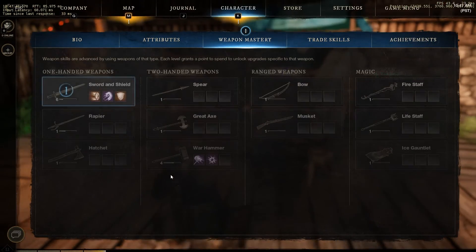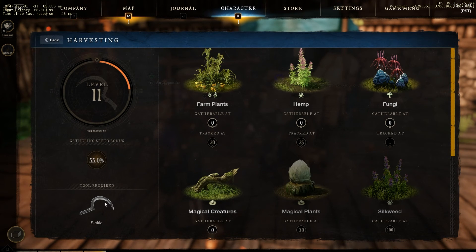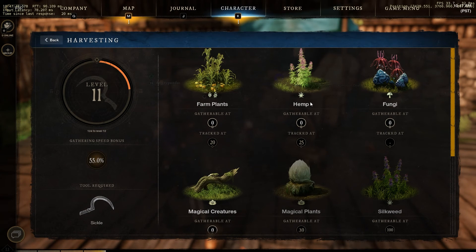What's up YouTube, DemonWaffle here, and in this tutorial we're going to be going over harvesting. All you're going to need to do to harvest is bring a sickle with you and head out into the open world.